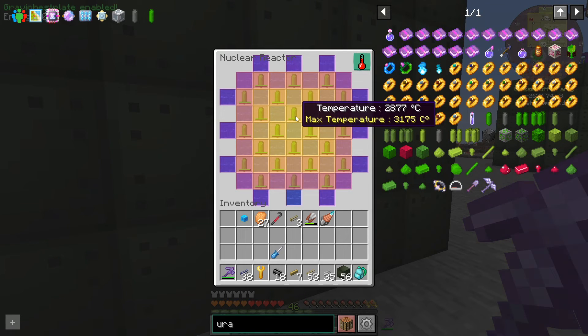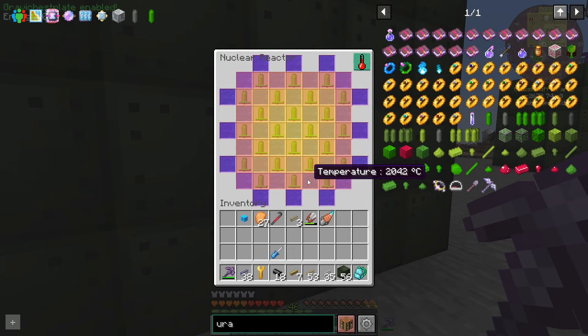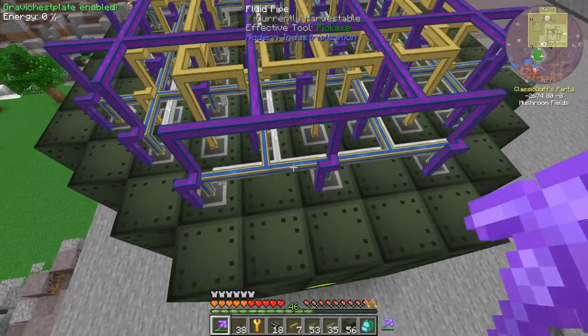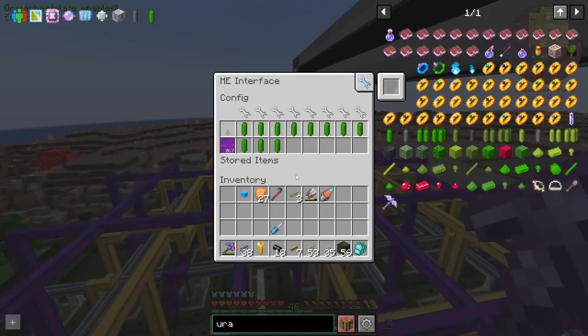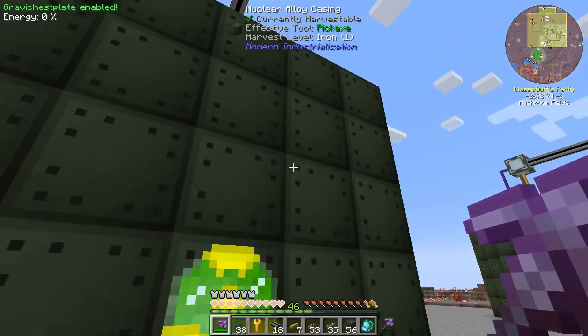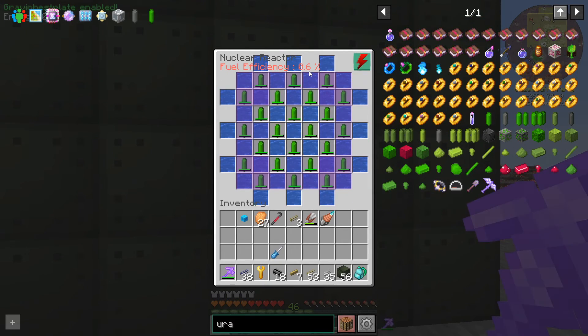That's pretty hot — we're definitely borderline too hot now. I've kind of purposefully left these edges with nothing in them; we could put water there, I don't know what we'd get from that. That's really hot in the middle there. But this should also be producing us plenty of steam — I assume more steam than we're actually going to be using.